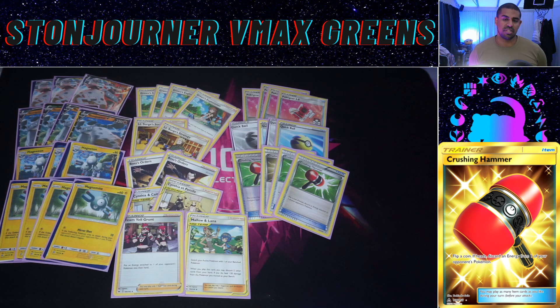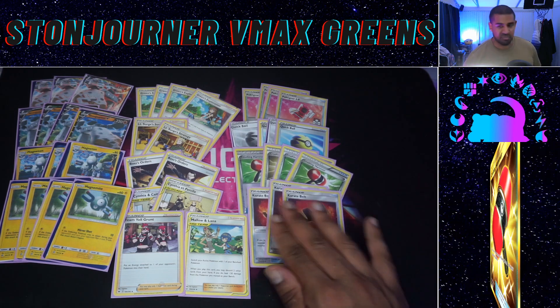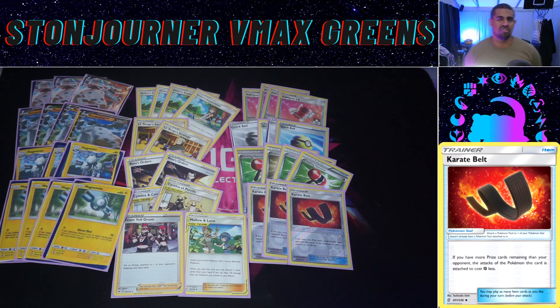Crushing Hammer is really good in the post-rotation format — hammers will win games next format for sure. In combination with the Surge and Yell Grunt package it lets you take energy off at a ridiculously fast rate. Three Karate Belts are the lifeblood of the deck; in a non-Rose version you really have to rely on them. Karate Belt lets Stonejourner do Max Rockfall for two energy — 200 for two, that's a great trade off: one-shots Eternatus, one-shots Vikavolt. I'd love to fit a Big Charm in as well but can't find the space.